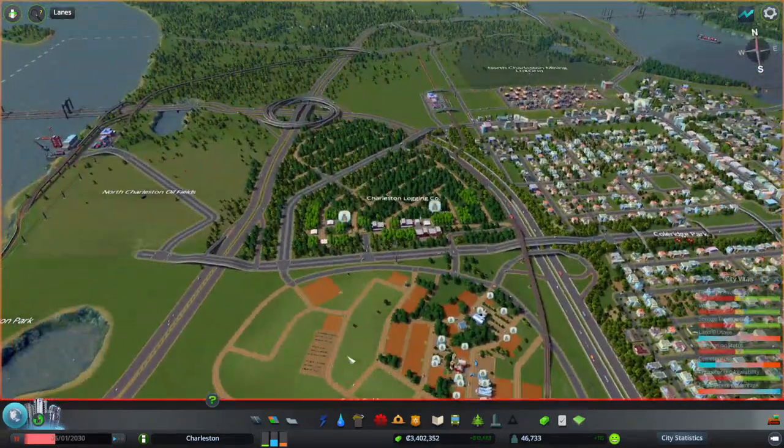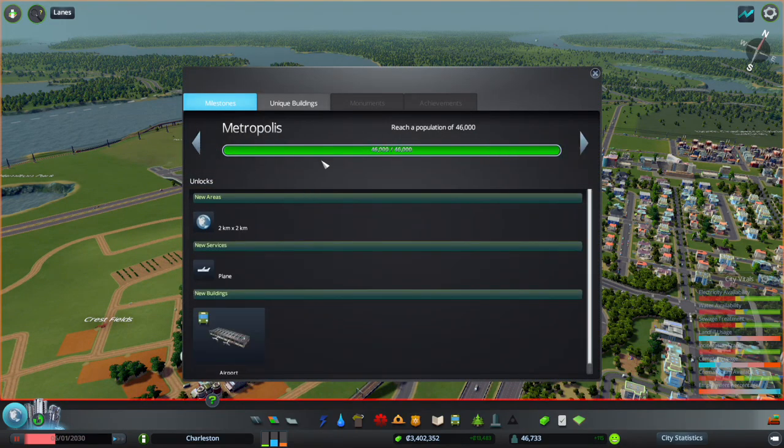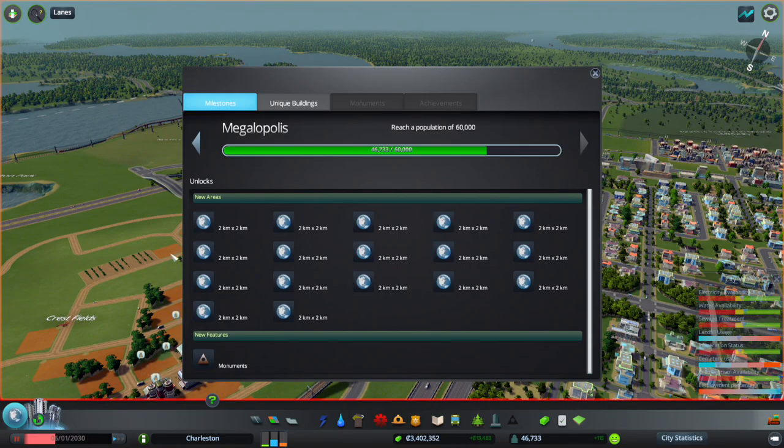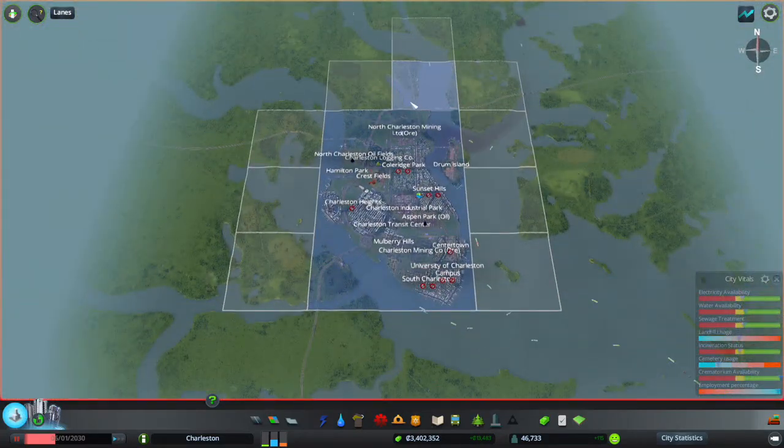Another thing I'm planning to do — when I was doing all this off-screen I let the time run, and we have gone up to metropolis at 46,000 people. I do have a new area I can purchase at 60,000 people; we'll be able to get all of these tiles opened and also build monuments. But I don't like the monuments — they kind of kill any challenge to the game. The Eden Project completely eliminates all pollution, and the Hadron Collider makes everyone super educated, but then you have no uneducated workers for forestry and similar industries.